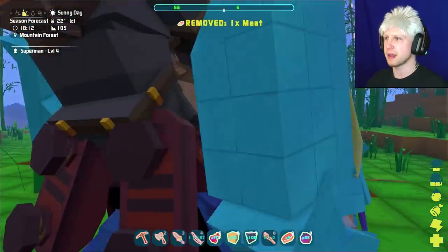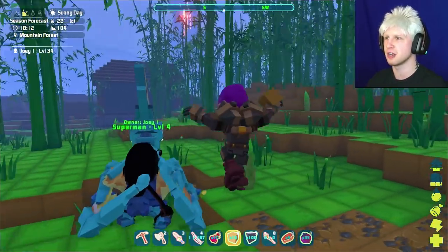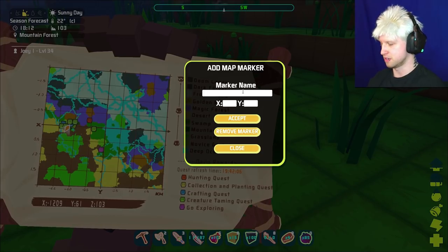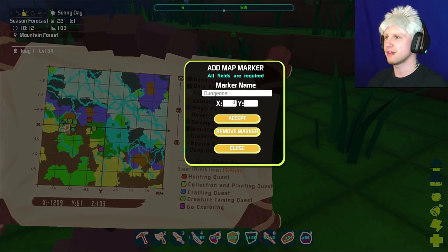It is going to end up having chests, but this is going to be an area where we're probably going to have to come here a little bit later. There's a boar creature — I want to tame that. I see something right near my face. What is my X and Y? Minus 1209? Why do you have to mark this yourself?